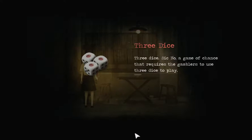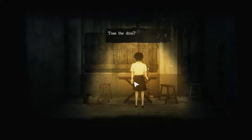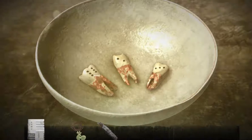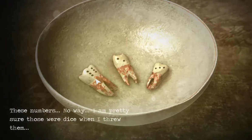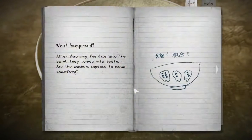Dark stains at the bottom of the bucket — that smell and the swarming bugs, better stop looking or I might throw up. Three dice! Sic bo — a game of chance that requires gamblers to use three dice to play. Let's do it! I have three dice now — toss the dice. Teeth! Six, two, and three — what's this? Teeth? I thought I was holding dice. These numbers — no way, I'm pretty sure those were dice when I threw them. Dice teeth. They turned into teeth after throwing them into the ball. Are the numbers supposed to mean something — six, two, three? Yeah, probably for the door lock.